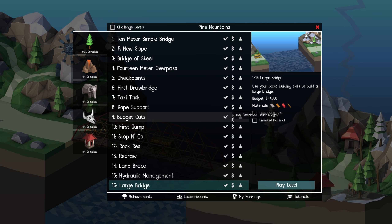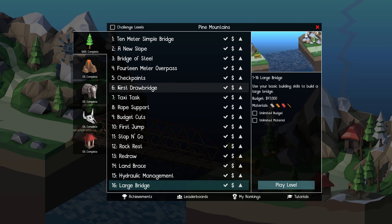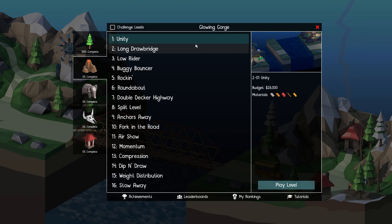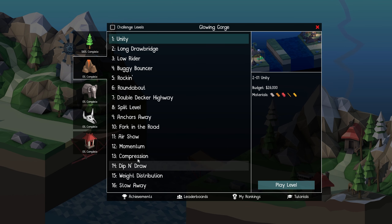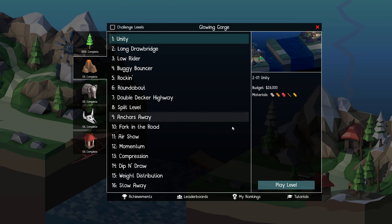Hello and welcome to Beertier, the German Engineer. Today we're back with Poly Bridge 2. Last time around we completed Pine Mountains — every single one of them under budget and unbreaking. That is wonderful, and I hope we can continue that in the Glowing Gorge.